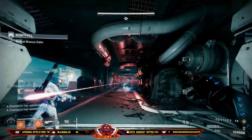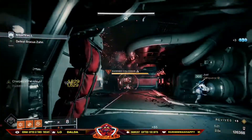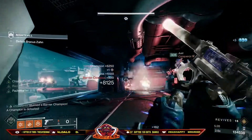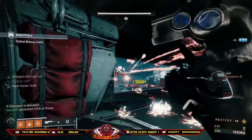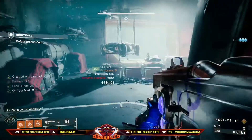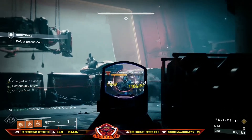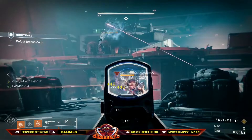Very occasionally you will have champions spawn up in this corridor. As we do here, the anti-barrier comes to us early — normally he's in the second room. This means we only have the one after this first bridge. We do have the unstoppable, and we make sure we get the finishes so we have enough heavy to take out the boss.